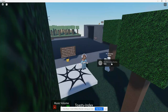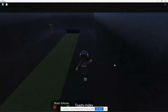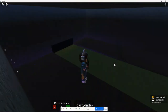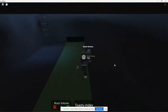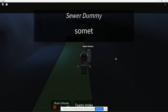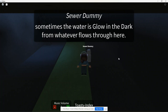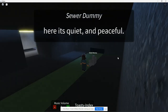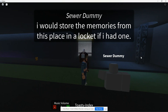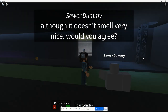Can I just go down here? I can. Perfect. Let's get this guy first. I need like a hammer or a saw or something. Let's talk to this guy. Hi, sewer dummy. 'Up there is too loud, so I came down here. Sometimes the water is glow in the dark from whatever flows through here. Maybe I don't want to stop in here. Here it's quiet and peaceful. I would store the memories from this place in a locket if I had one. Although it doesn't smell very nice. Would you agree?' I would. Now may I go? Thanks.